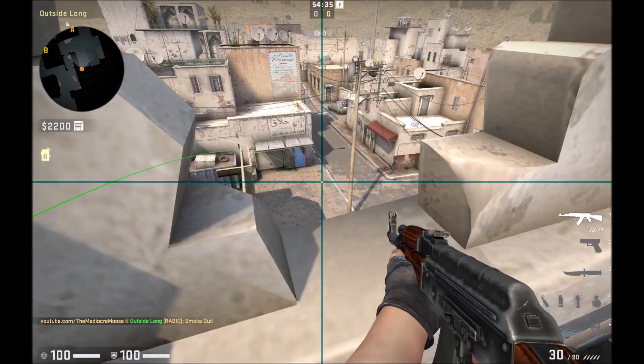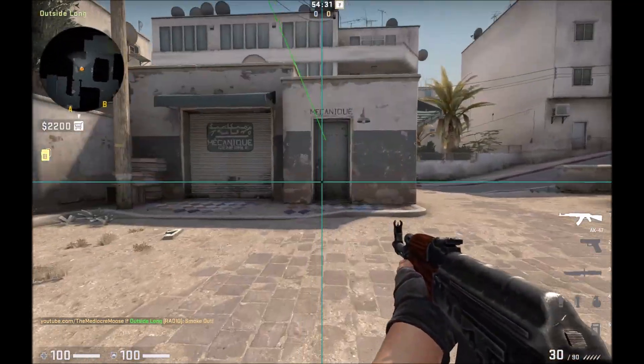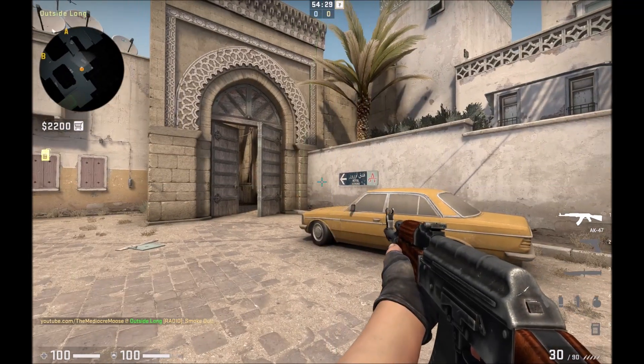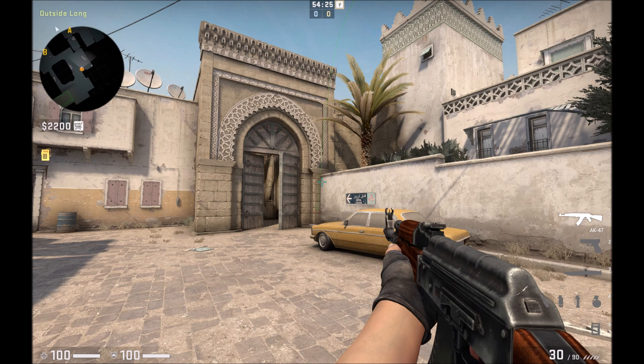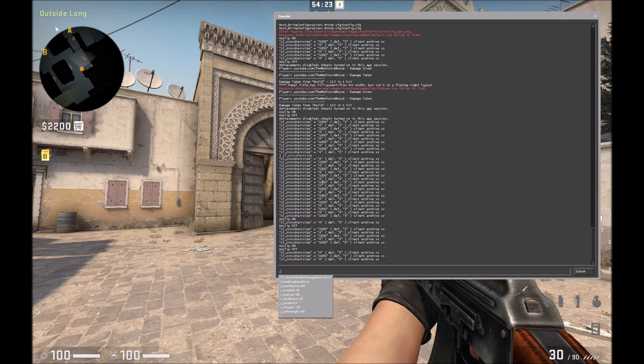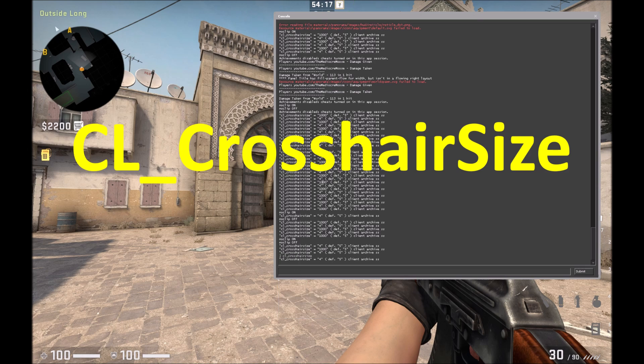This isn't the only type of smoke that needs this sort of lineup — there's tons of examples, and I'll get into that in a future video. But basically, if you want to toggle this huge crosshair size to make it easier to throw nades, this is what you gotta do. Go into your console, type CL underscore crosshair size, hit enter, and it'll tell you your crosshair size. In my case, my crosshair size is a 4.